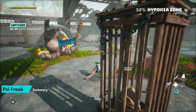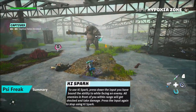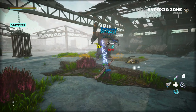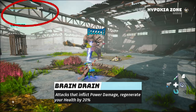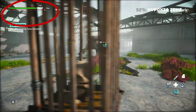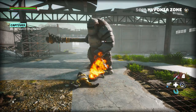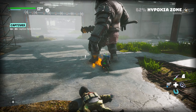This build focuses on using the Psy ability, specifically Keyspark as our primary ability, which makes your fingers let loose a constant stream of electricity. We are also using the Brain Drain perk a lot, which gives us health back for every tick of electricity that we are doing. Basically, this just makes us unkillable — as long as you can keep Keyspark up, you cannot die because you're constantly healing with every single tick of electricity.